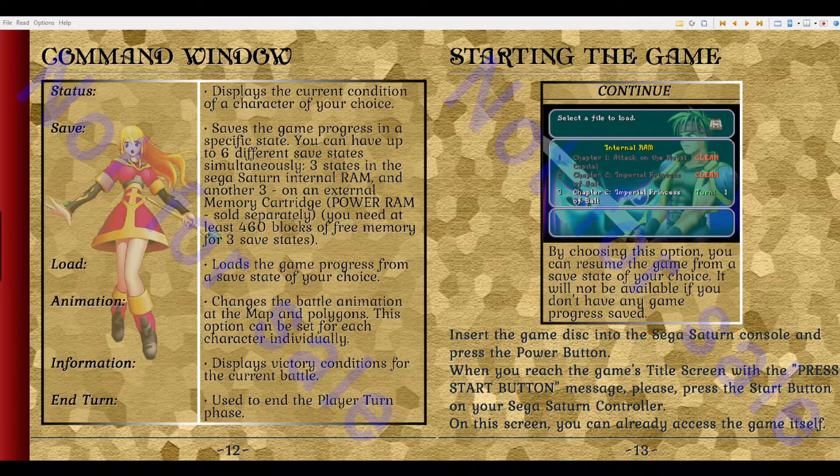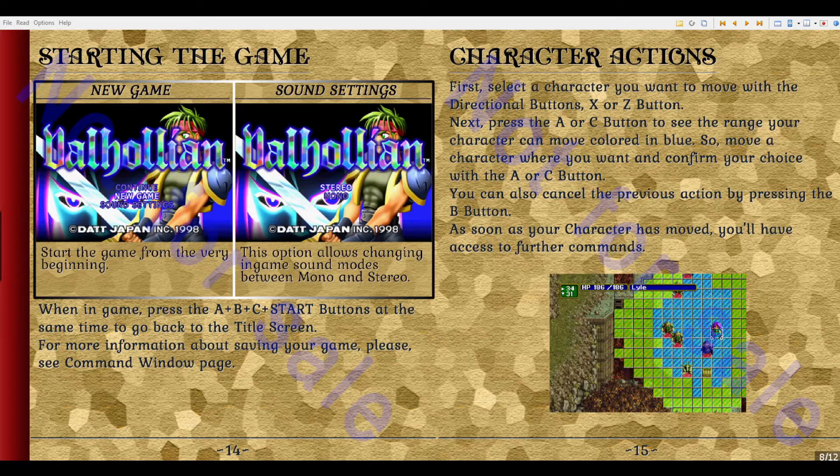Status displays the current condition of a character you choose. Save. Information. That's all pretty straightforward. Starting the game — you can do an ABC start, do a soft reset. Character actions.